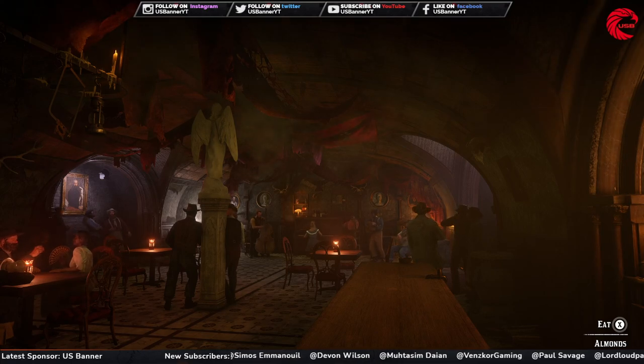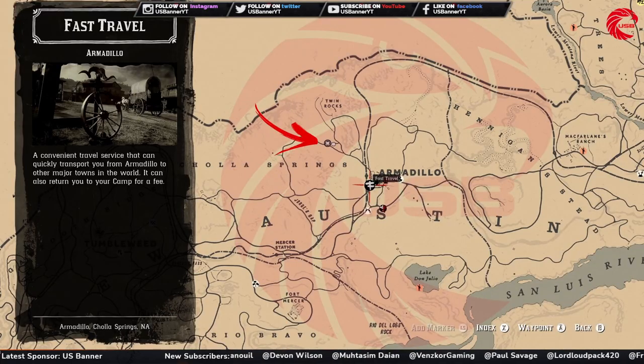First, we're going to start with Madame Nazar's location for today, December 8th. Here is the location for Madame Nazar — beside the Twin Rocks. You can first travel to Armadillo, go to this location, and meet with Madame Nazar. Note that you cannot see her on the map until you go very close to her.